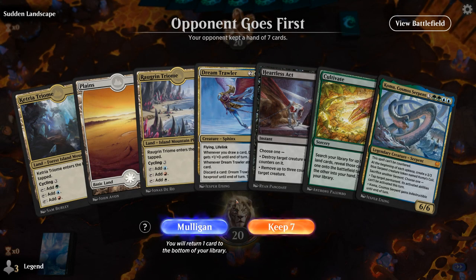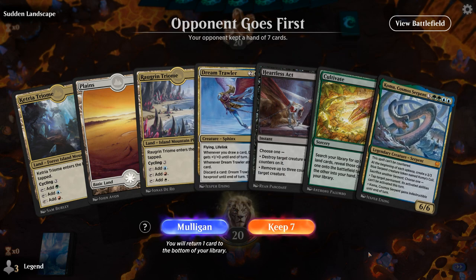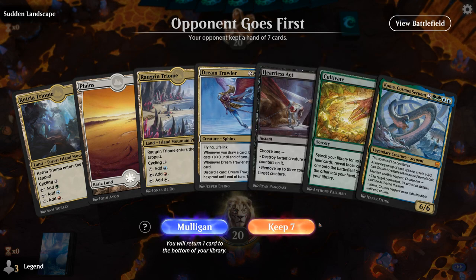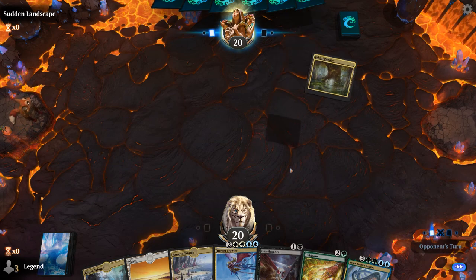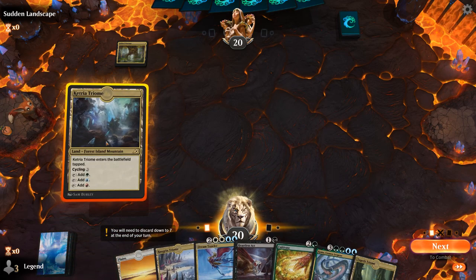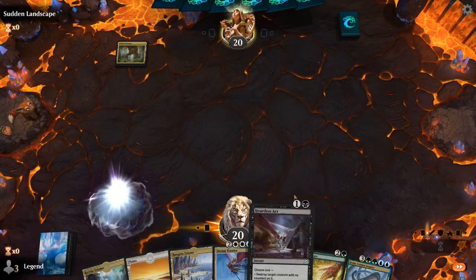We're on the draw and this is not really an ideal hand — we've got two of our big finishers but no Prismatic Bridge, although we do have Cultivate which we can cast on turn three. That can help us ramp towards Dream Trawler and Koma eventually. We already have two white sources for Dream Trawler, and if we draw Prismatic Bridge we can cast it on turn four presumably. We'll kick things off with a Zagoth Triome in case we need to Heartless Act on turn two.